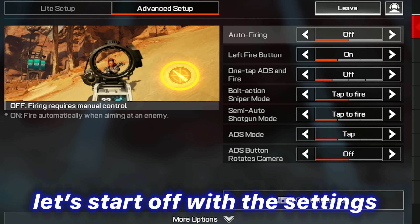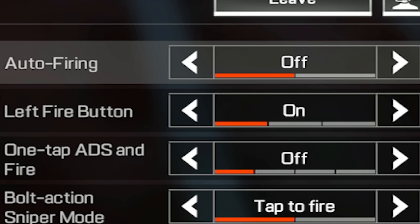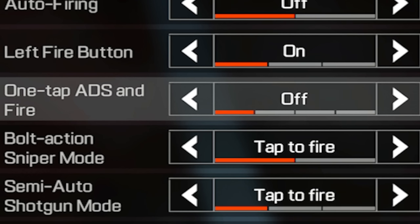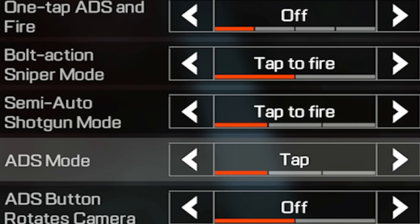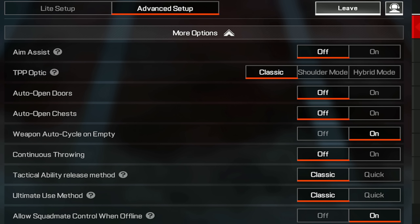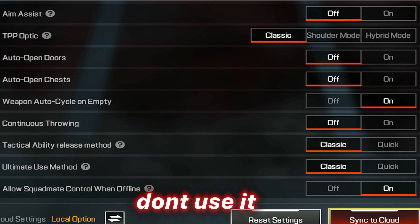Let's start off with the settings. Starting off, you need advanced setup: auto firing — you want this off. Left fire button — on. One tap ADS — off. Bolt action sniper mode — tap to fire. Semi-auto shotgun mode — tap to fire. ADS mode — tap ADS button. Rotates camera — off, you don't want that. Aim assist — off, that breaks your aim, don't use it.